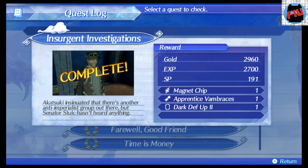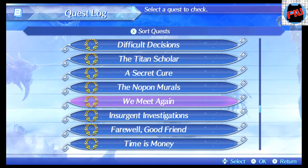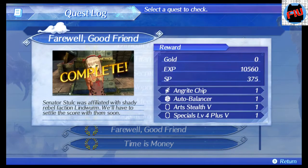The second quest you need to complete is called Insurgent Investigations, and this guy is located at More Ordain Palace. Go there, find the Senator — this quest is all about how they kill his wife. It's a long story line that gets you to where you need to be.